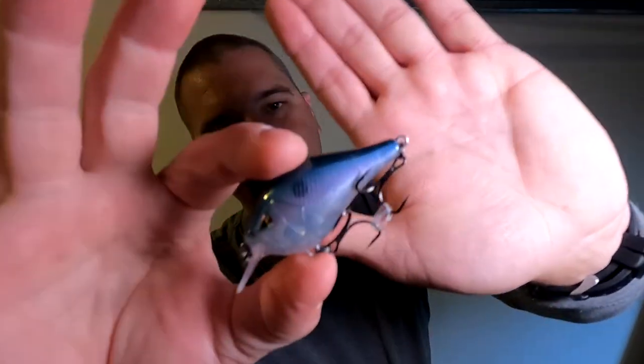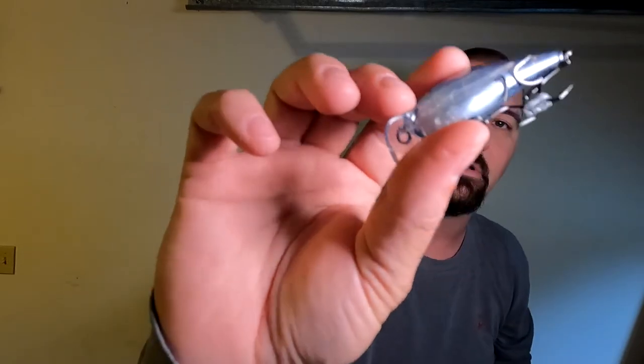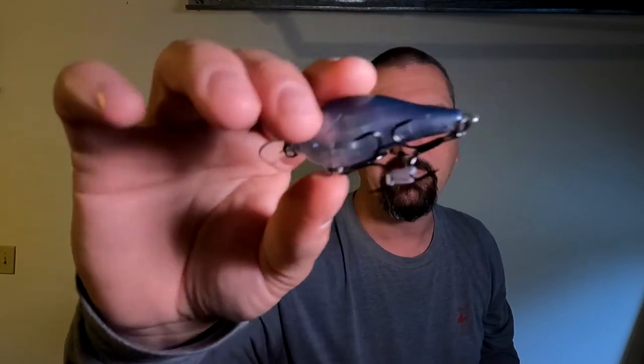The Blueback Herring color is kind of translucent — there's a little pink line, blue, and a clear translucent blue-white with a pink line. I'm telling you, these are pretty good baits — I've caught a bunch of fish on certain colors. The Mystic Gizzard color is the bomb out here on the Tennessee River.